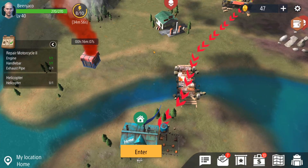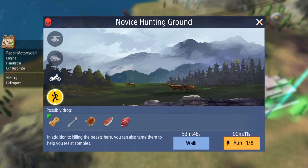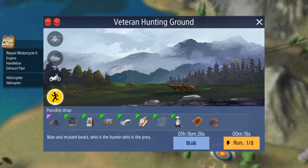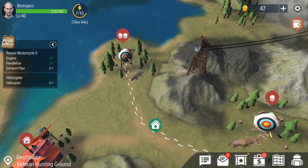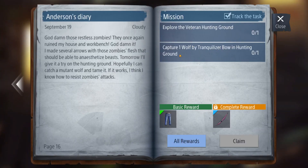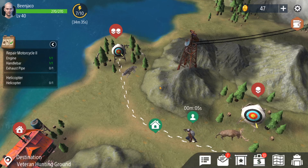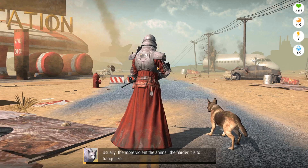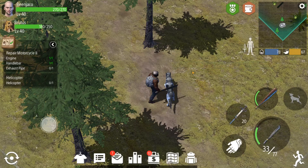We want to go off to the veteran hunting grounds — that's the novice, that's the bloody, there it is — veteran hunting grounds. Off we go and we have to capture a wolf. Does it specify what type? Just one wolf. We can do that and then we'll get a pair of pants. This is when a dire wolf might be here and ruin my day — they're very rare to spawn in the veteran hunting ground but it can happen.